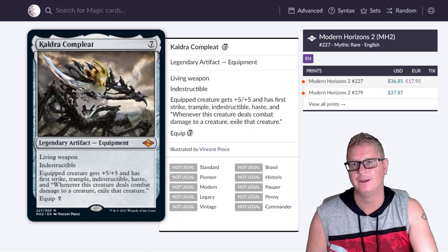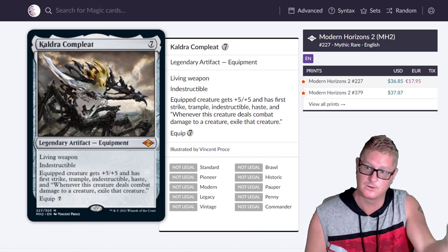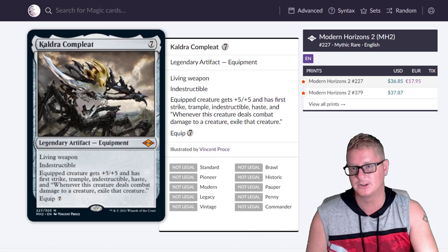Kaldra Compleat — a seven drop at $36.85. Crazy sick art. It's a living weapon — indestructible equipped creature. It gets plus five, plus five, and has first strike, trample, indestructible, and haste. Whenever this creature deals combat damage to a creature, exile that creature. I love it because it has built-in trample — if you block multiple creatures, it's going to exile them.